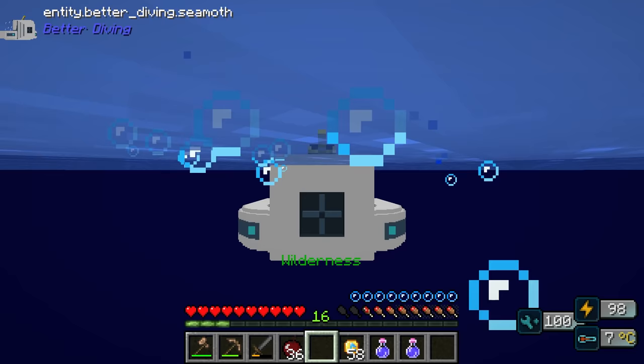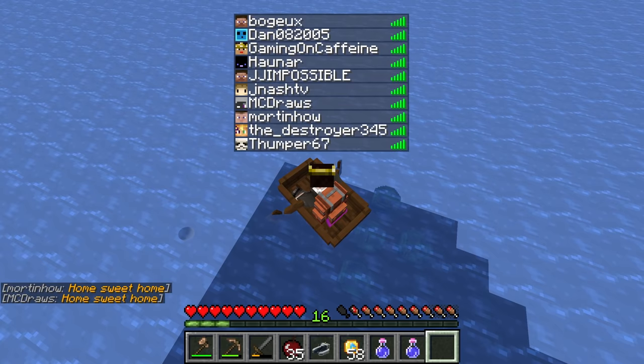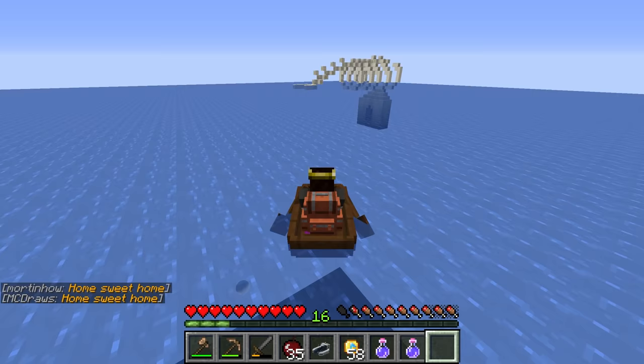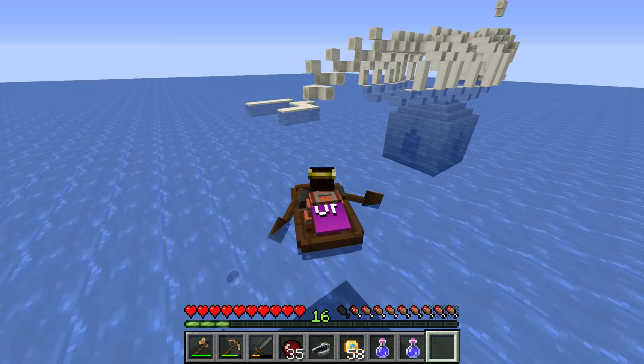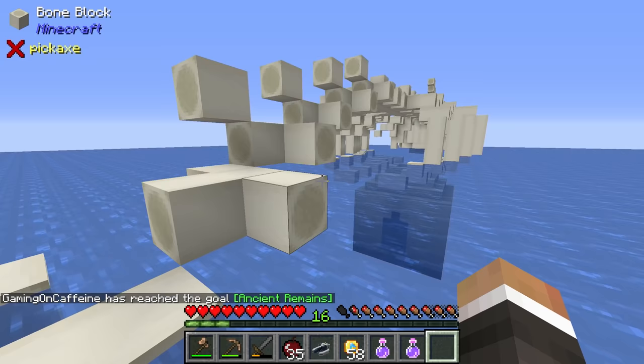I kind of want to swim along the surface, but you can't really do that on the Seamoth. So I figured we'd use a boat to get from place to place, and then once we get somewhere interesting we can get in the Seamoth and go right down. We swapped out to a boat to try and save battery, and once we reach a spot we can dive down with the Seamoth.